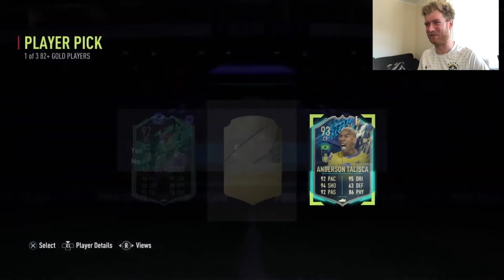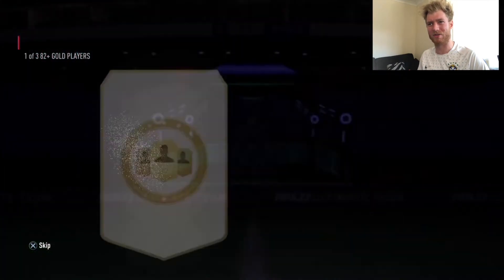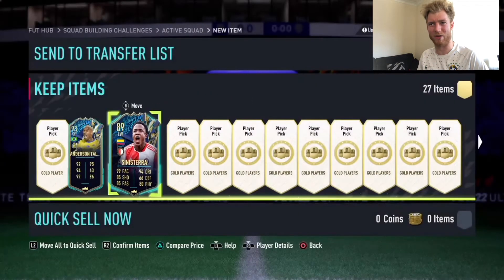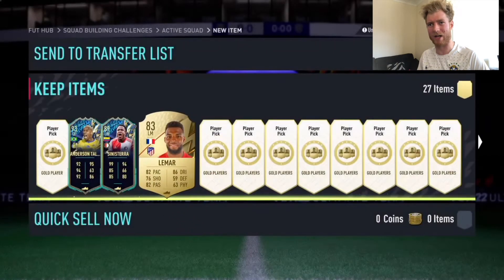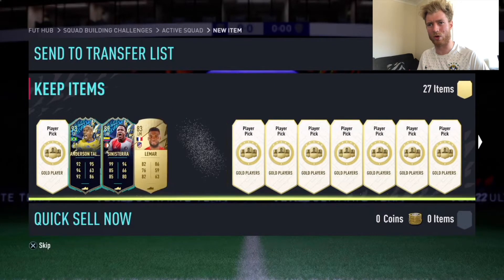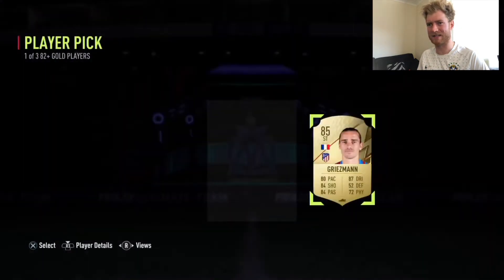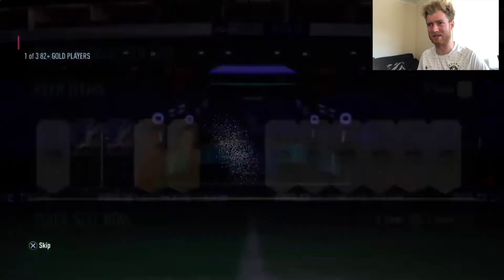It's going to be a 93 — Addison Taliska. Nice little shape shifter in there as well. Maybe should have taken him, but moving into the second one — a nice 89. Drop a like on the video if you do enjoy. Subscribe if you are new to the channel. We're going to get an 83 Lamar. We've also got an 84 plus pick and an 86 plus pick. So 27 82 pluses in total.